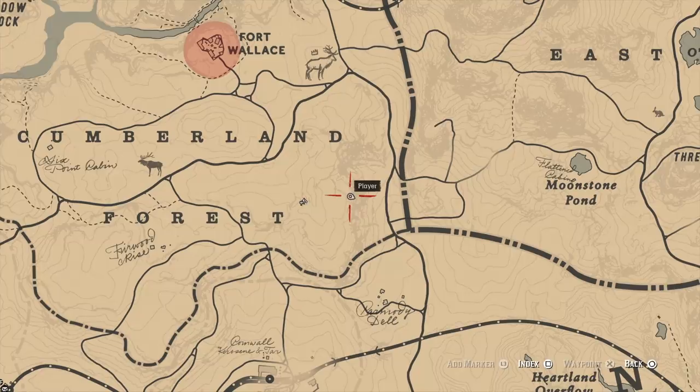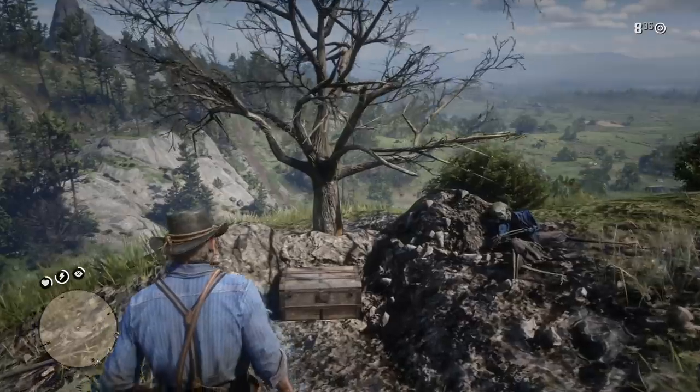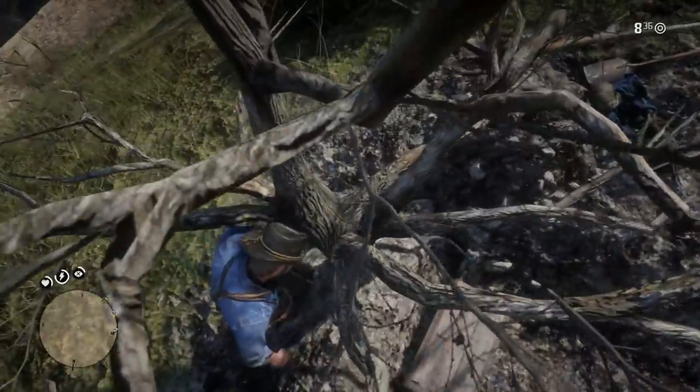In case you guys are curious about where this is exactly located, you want to look for Cumberland Forest, then look for the T in Forest, and sort of go a little bit to the Northeast. It's kind of hard to find — it's right on the edge of a cliff. So if you go to this exact spot where I've marked on the map, you will find it.